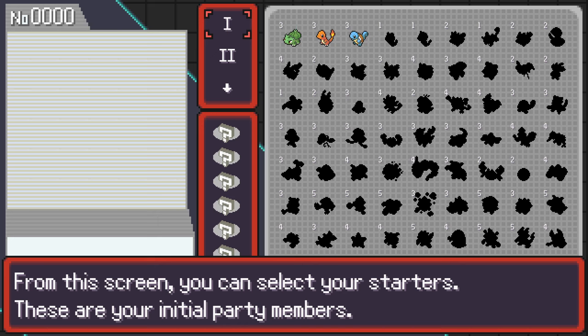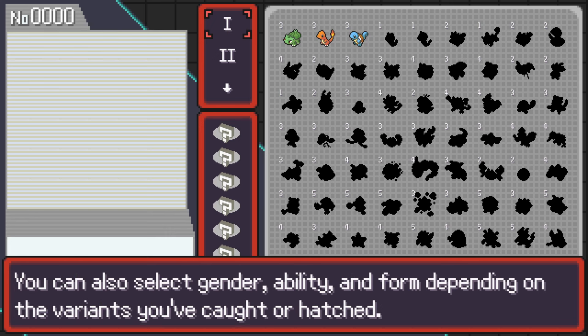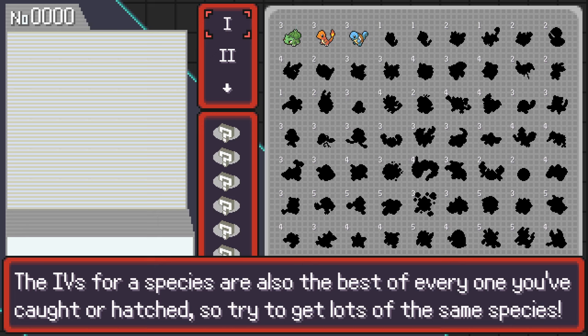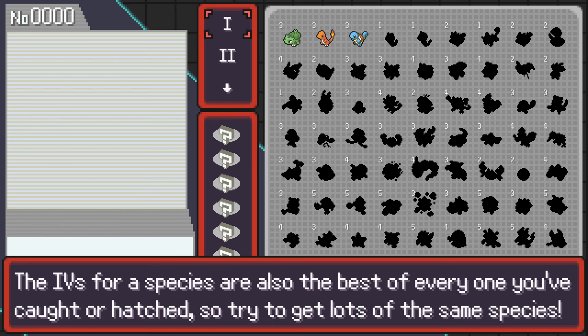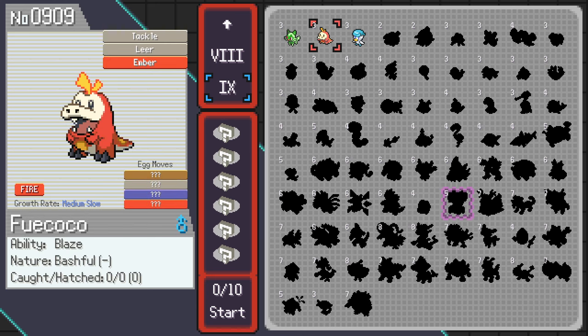From this screen you can select your starters — these are your initial party members. They got Gen 1 through Gen 9 in this. Each starter has a value, and your party can have up to six members as long as the total does not exceed 10. You can select gender, ability, and form depending on what you've caught or hatched. You can hatch things in this game! The IVs for a species are the best of everyone you've caught or hatched.